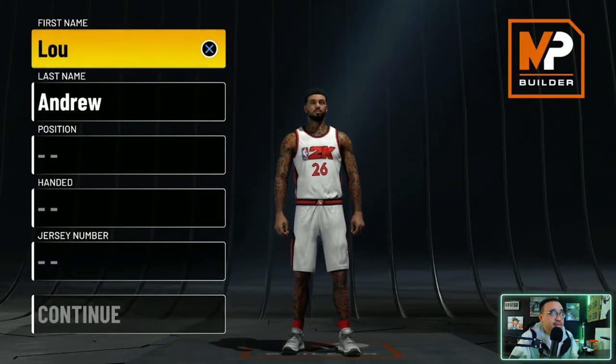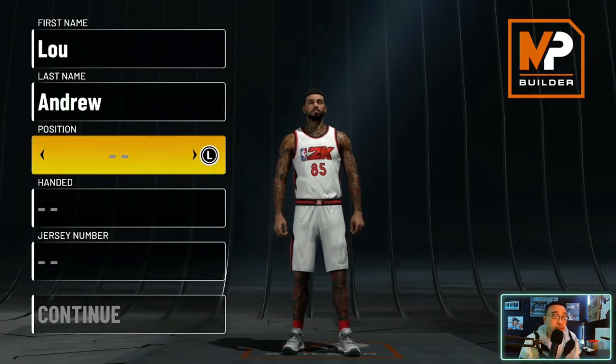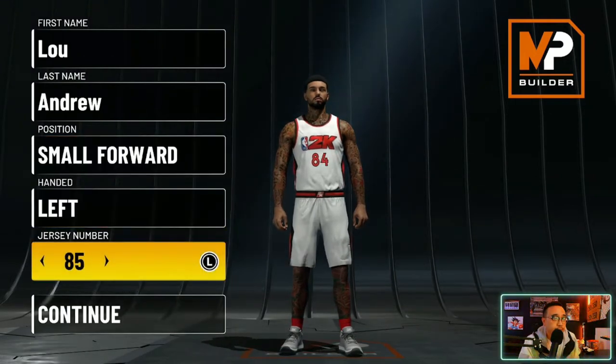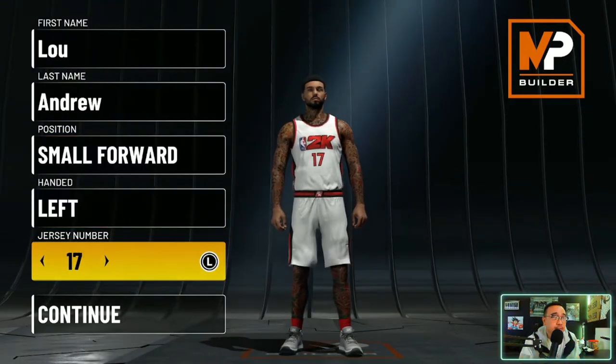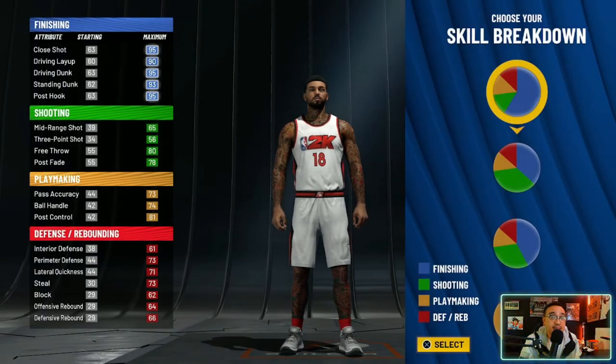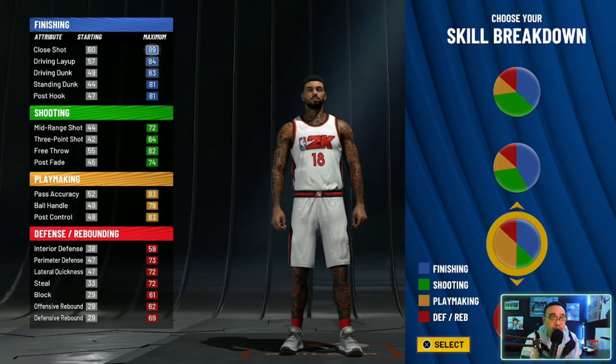So today I'm going to show you guys one build that I think is very, very good to come out of this pie chart. I do have a 99 overall with this pie chart — it's not the build I'm going to show you, but I will also show you how to make that build. It's my point forward. Let's get straight into this build. We're going to start with the position — you're going to go small forward. Choose your hand, choose your jersey number. I'm picking small forward because this is the position that's going to give you 30 playmaking badges.